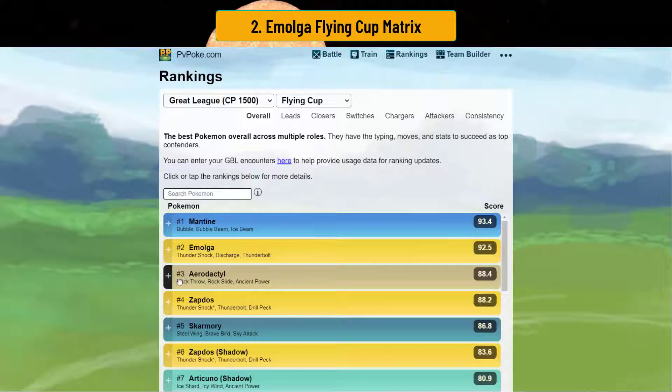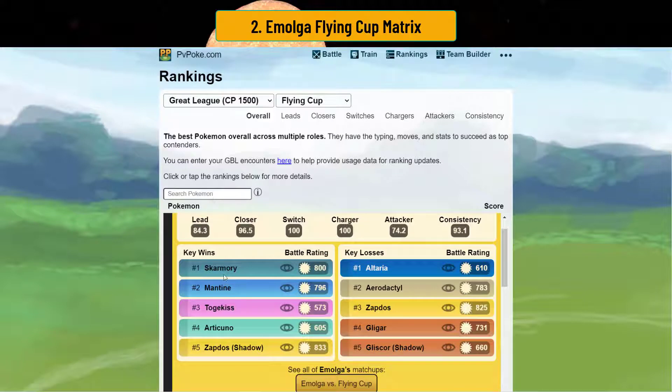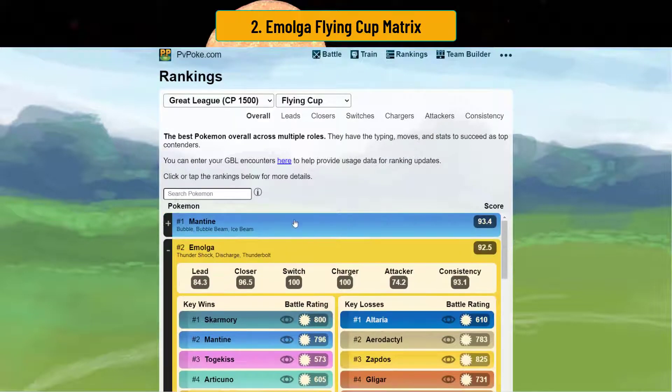Here's a quick overview of Emolga on the rankings for PvP. It actually ranks at number 2 overall. The reason being is because Discharge is a very fast and powerful move, and you even have Thunderbolt to KO. So basically, this thing's going to run through a lot of things in the Flying Cup overall. As you see, it beats Skarmory, it beats Mantine, Togekiss, Arctozolt, Zapdos — but the ironic thing is it also loses against Zapdos, so depending on the Shadow or the regular variant, it's very interesting how it plays out.